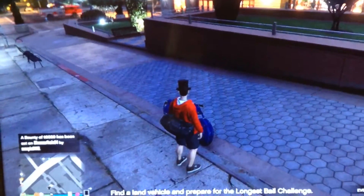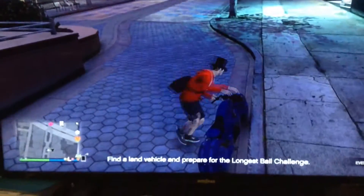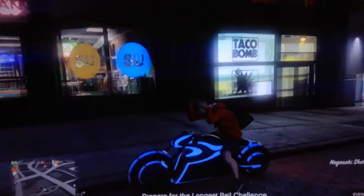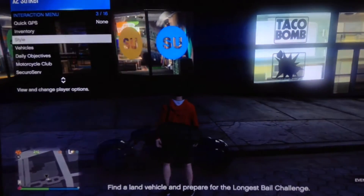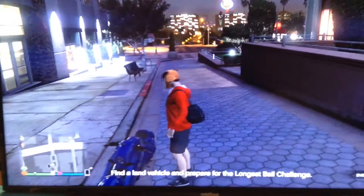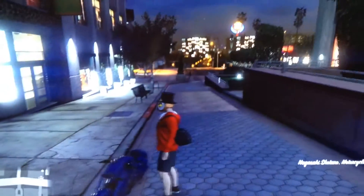Okay, so what you do is get on the bike — you need a bike for this. You get on the bike, wait for the helmet to appear, get off the bike, quickly go down to style, and go to the outfit you want the mask on, get back on the bike, and then get off the bike, and then boom.